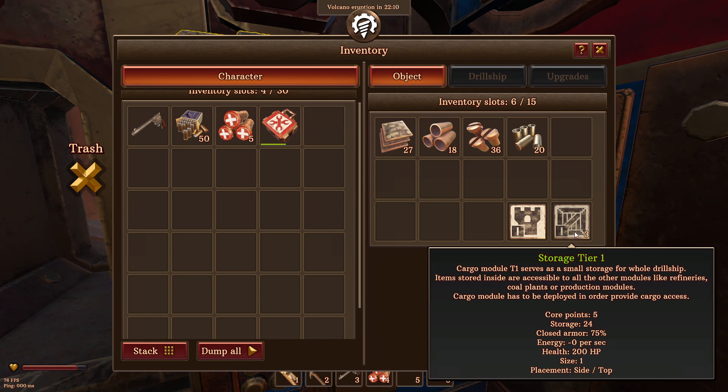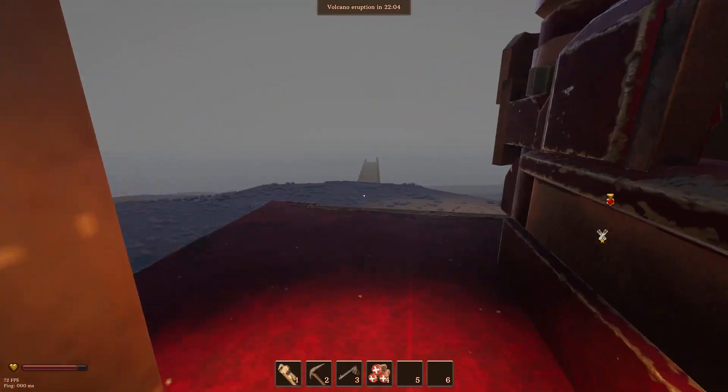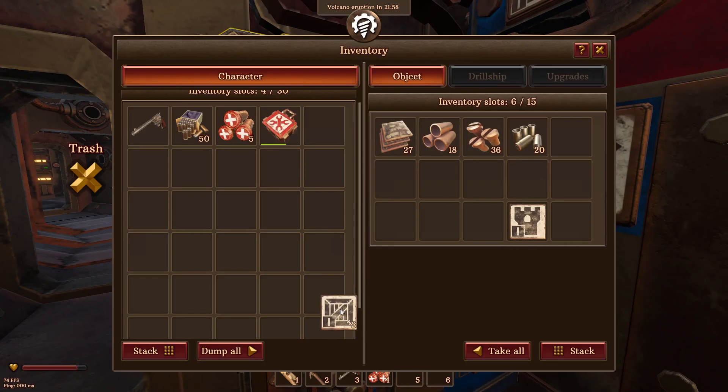Negative zero health, storage, core points, things like that. It gives a bit more stuff. Obviously somebody's waiting here for us. But anyways, it's worth installing those and actually activating them.